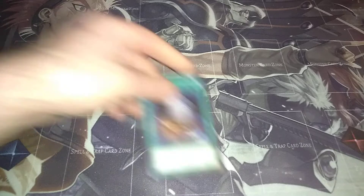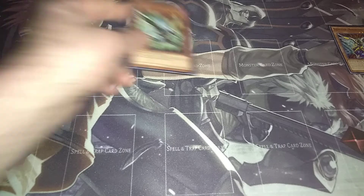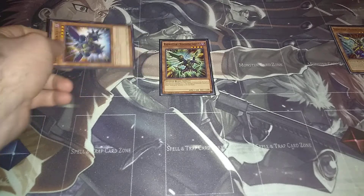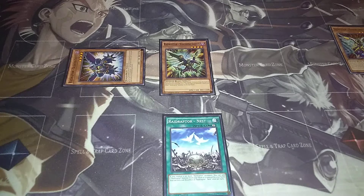All right, deck is shuffled. Let's try the best we can with this. First and foremost, go ahead and put your Foolish Burial, which will then dump Mimicry Lanius to the graveyard. Mimicry is a key card in this deck because when Mimicry goes to the graveyard that same turn, you can add a Raid Raptor monster from your deck to your hand with a different name — and that's very important. So now you're going to play Vanishing Lanius and activate its effect, then special summon Booster Strix.